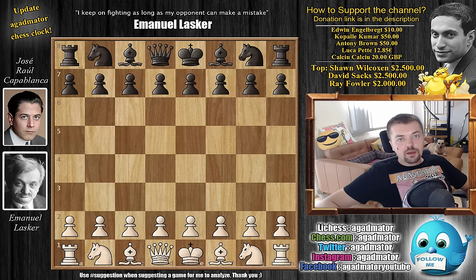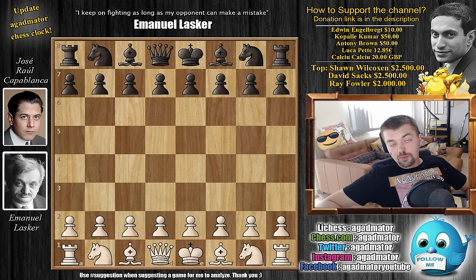Hello everyone and welcome back to the good stuff. We are back at the 1921 World Chess Championship match between Jose Raul Capablanca and Emmanuel Lasker. This is game six. After four very fighting games that ended in a draw, Capablanca was finally able to win game five.